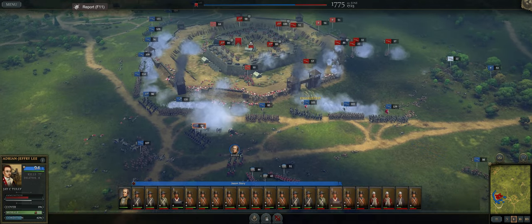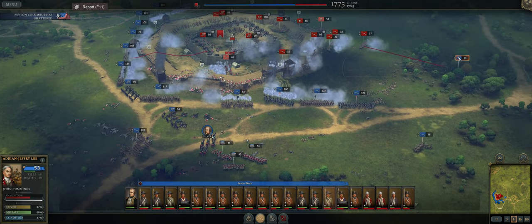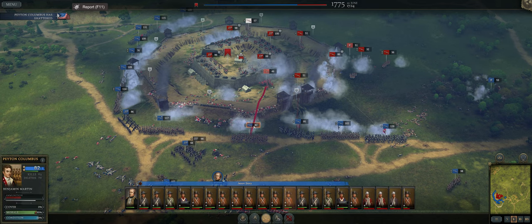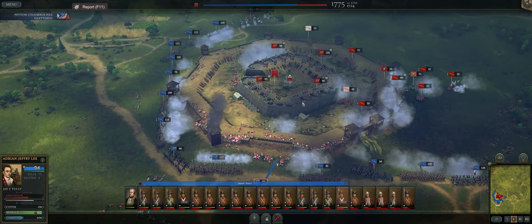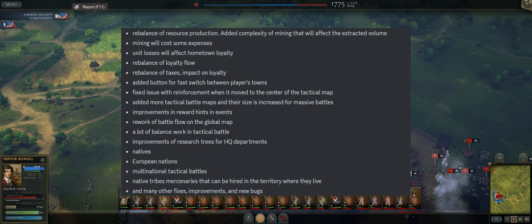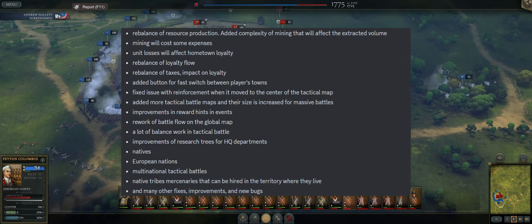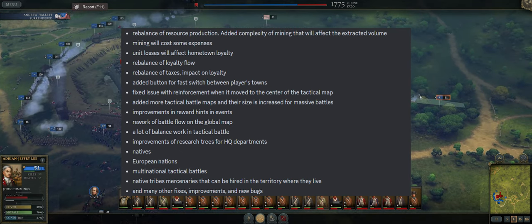They also added tax officer buildings — I'm not entirely sure what these do yet, but they've implemented taxes into the game. And they rebalanced provision production and buildings that can produce provisions. Going back to what I just said, they've added three new buildings, so we're getting pretty spread thin on what we can do with building slots — that's why I think it would be nice if we could get more building slots, even if it was really expensive to add them.